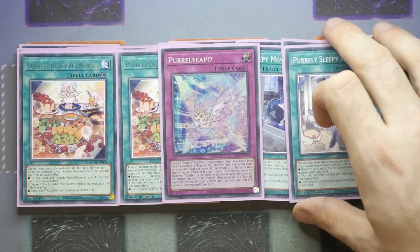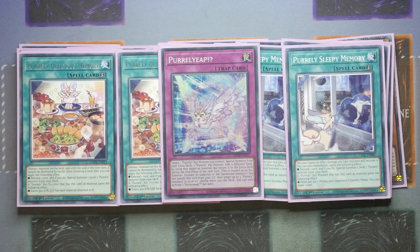The reason it has those two bullet points is that you can actually activate your Purly monsters — which have quick effects that let you attach one of your Purly quick plays when you activate it to this card, and it's a when effect so it happens straight away — which is really important. And then the last Purly card we have is Purly Leap. You target a Purly XYZ monster you control, special summon from your extra deck one Purly XYZ with a different rank by using that target as material, but return it to the extra deck during the end phase of the next turn. This is treated as an XYZ summon and transfers materials. You can banish this card from the graveyard to target up to three Purly monsters in your graveyard and shuffle them into the deck. You can only activate one Purly Leap per turn.